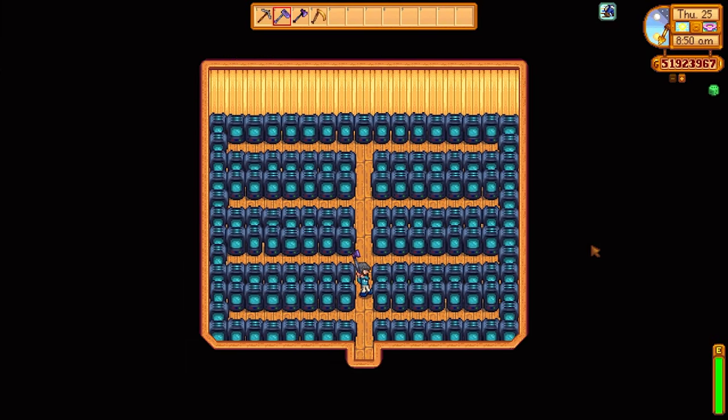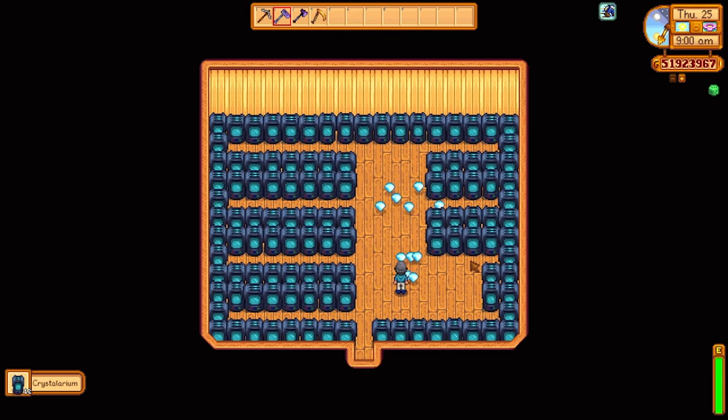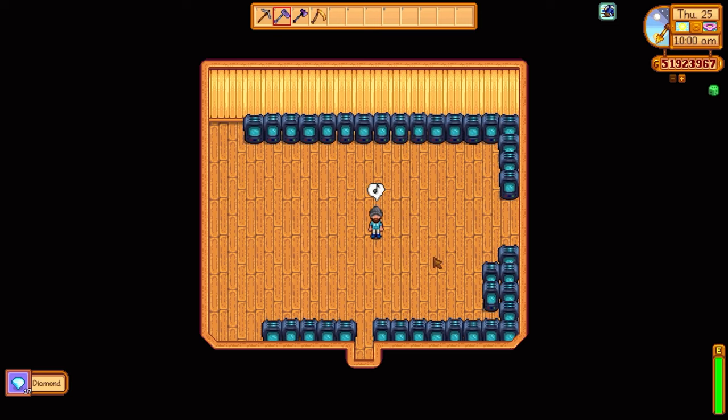Super quick tip: if you use your hoe on the Crystallariums, you will get back the original gem that you put inside the Crystallarium. Always do this before you put a new gem in there so you're not wasting gems.